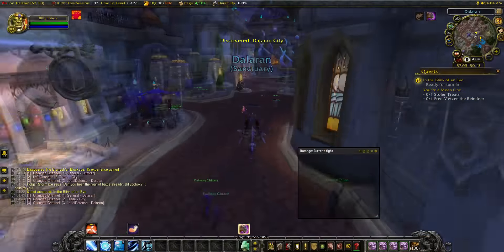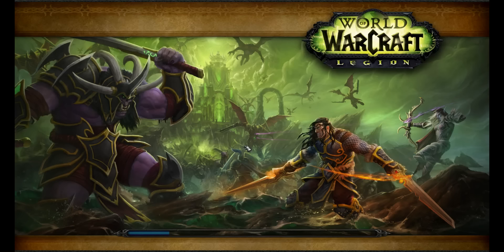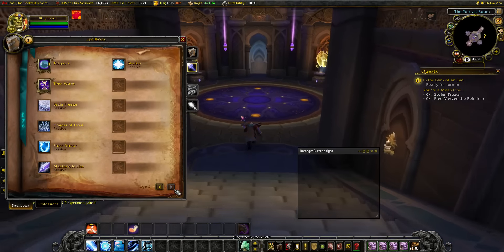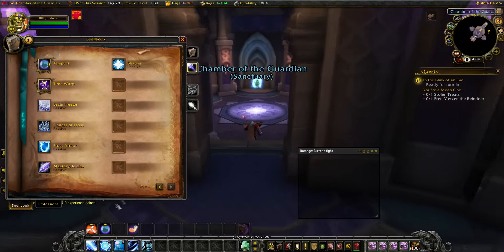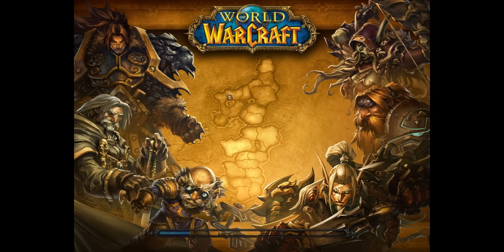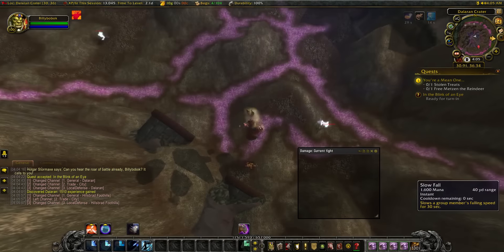Go straight to Dalaran. In Dalaran there's a portal location in the center, and there's a portal there which takes you to the Hillsbrad Foothills — that's where the Grinch is. Make sure you have Slow Fall on your bars. If you're already a mage, Blink works too. You need to break your fall because taking the portal to Hillsbrad puts you at a drop-off area.